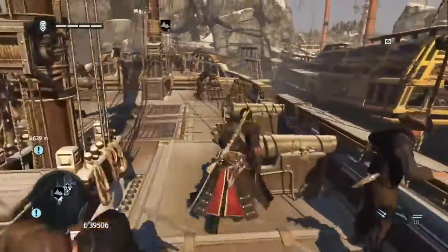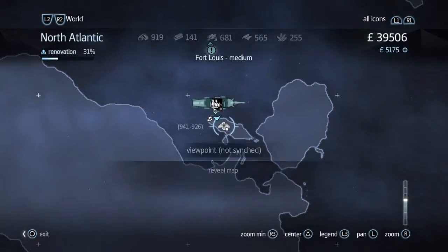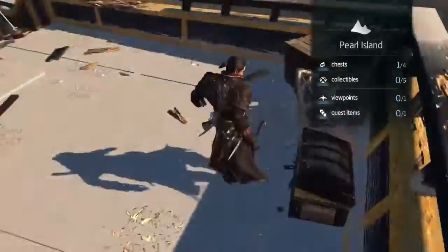This is a bit different in that we have to get over to the island but we have to do it via the boat. And actually it's on the ship here that's where the viewpoint is. But before we do the viewpoint, if you turn immediately to your right when you hit the ship you'll find the first chest.